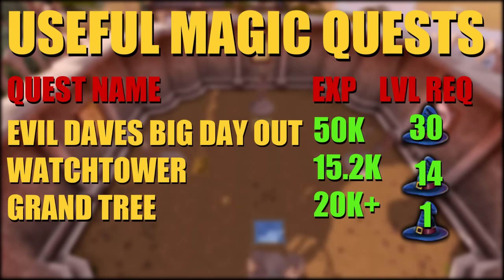In terms of quests for magic XP, the most notable at lower levels is Evil Dave's Big Day Out, which gives you 50k magic XP. The Watchtower quest can give you 15.2k magic XP. For really early quests, the Grand Tree, Imp Catcher, and Vampire Slayer give good early XP as well, although magic is pretty easy to train in the early levels so it's not essential to do these quests like you would for a skill like agility.